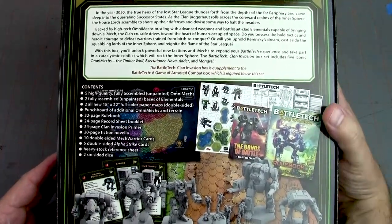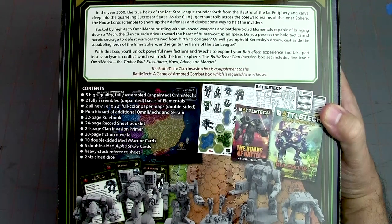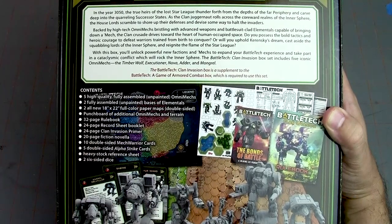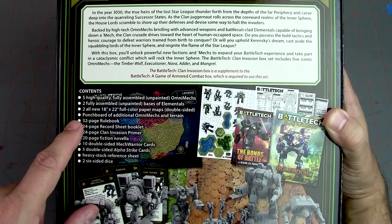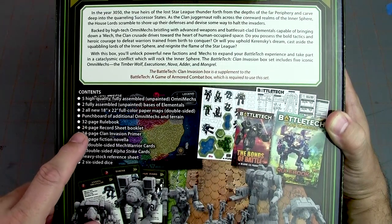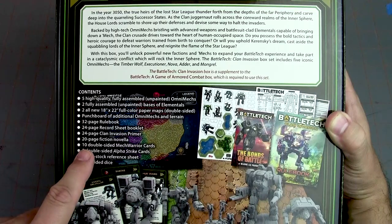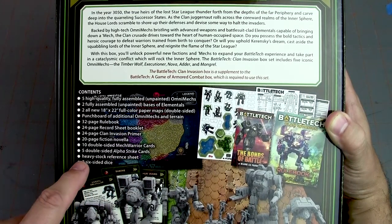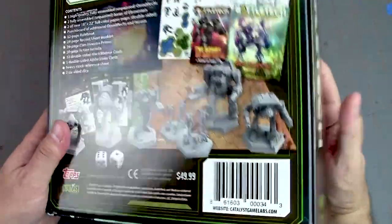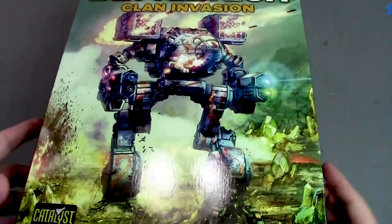With that said, let's talk contents. We get five fully assembled and unpainted mechs, two fully assembled unpainted bases of elementals — those are power-armored guys — paper maps, punch-outs for additional omni mechs (omni mechs are what the clan mechs are called), a 32-page rulebook, 24-page record sheets, 24-page clan invasion primer, 20-page fiction novella, 10 double-sided mechwarrior cards, five double-sided Alpha Strike cards, a heavy stock reference sheet, and two six-sided dice. The game runs about fifty dollars US.